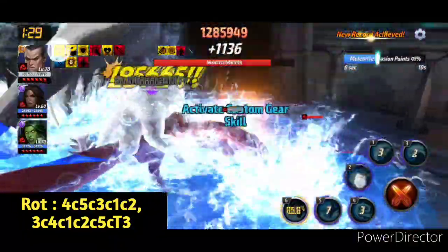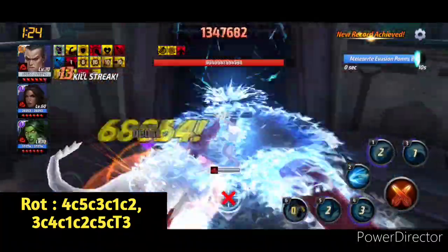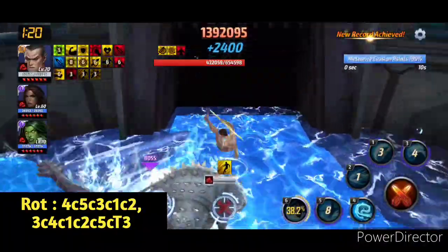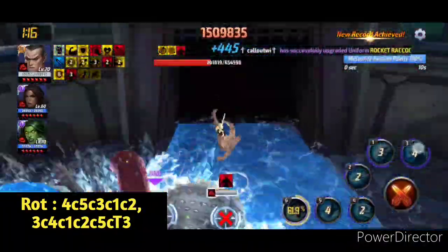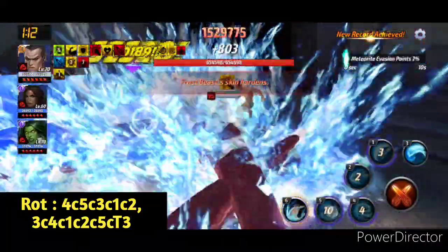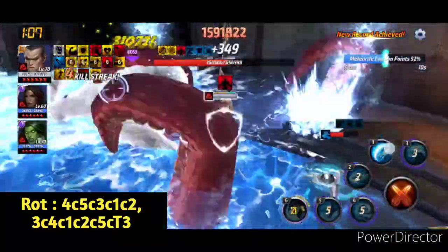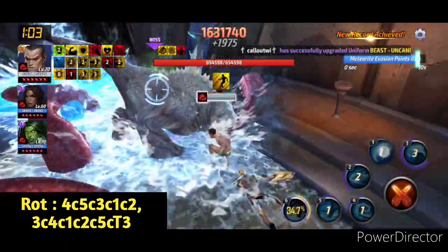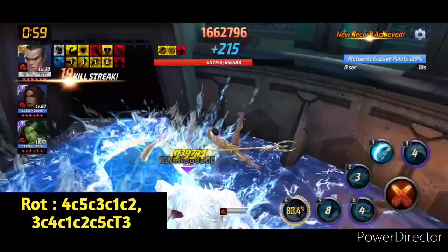I always activate the proc when there are three seconds left on the fifth skill so I still have two seconds remaining after using the fifth skill, allowing me to get my tier three skill under the rage proc. I do that a lot. You definitely need to get the right skills into the proc. If you activate the proc nicely, you'll get the tier three skill under the proc — and that's what you want no matter what.